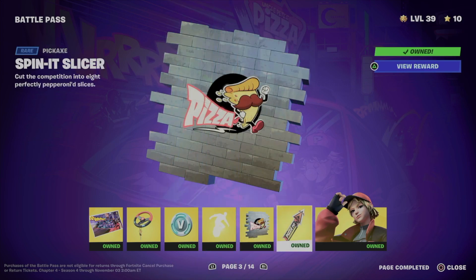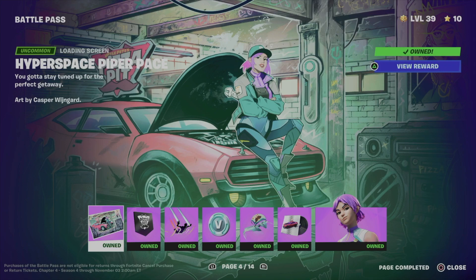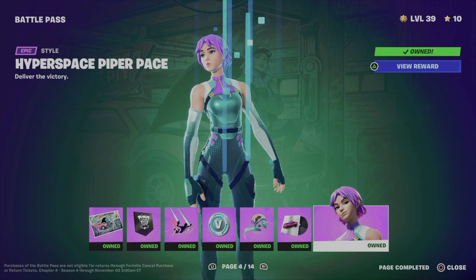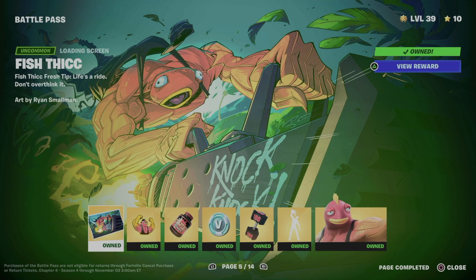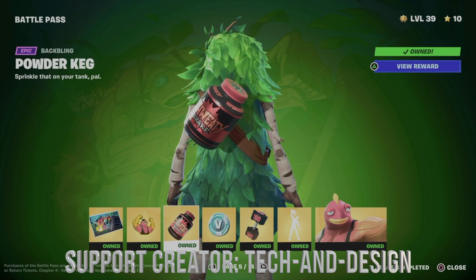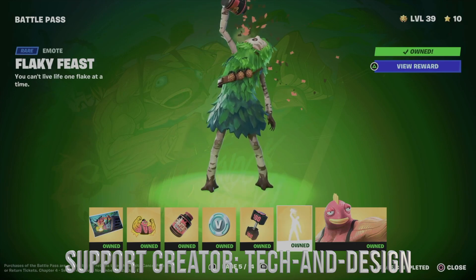We also got a spray, and moving on to the pickaxe which goes really well with this skin. From page four we got a loading screen, a contrail, a glider, some music, and we unlocked another skin. So right now we also got a loading screen, an emoticon, a backbling, a pickaxe, and an emote that looks really good and goes well with this skin.